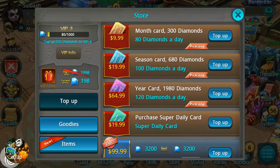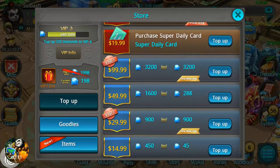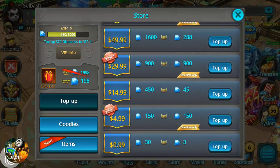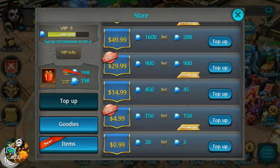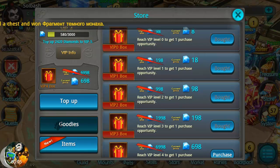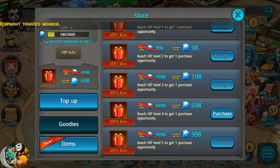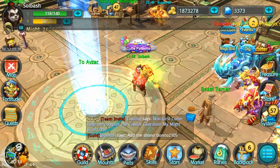I'm going to try to get the bang for my buck, so I'm going to pick up the season card. That's instantly 680 diamonds plus 90 days of 100 diamonds every day — that's 3,680 diamonds for 20 bucks. Not bad, that's worth over 100 bucks if you buy the 99 top-up pack. It's almost 3,200 diamonds and I need 320 more to get VIP 4. The 14.99 would do it, but I'm going to get that bang for my buck — 29.99 — getting four times the amount of diamonds. Why not do it? Get my VIP 4 box.